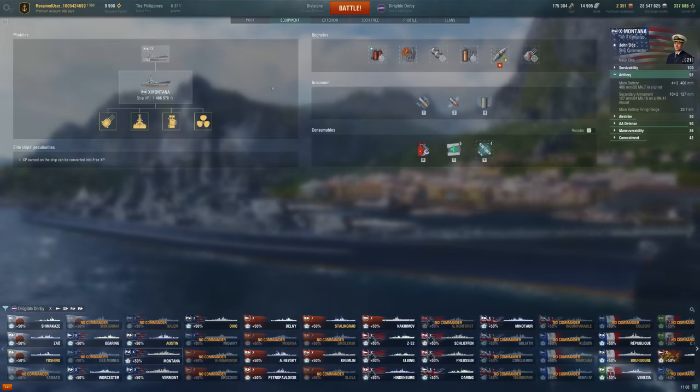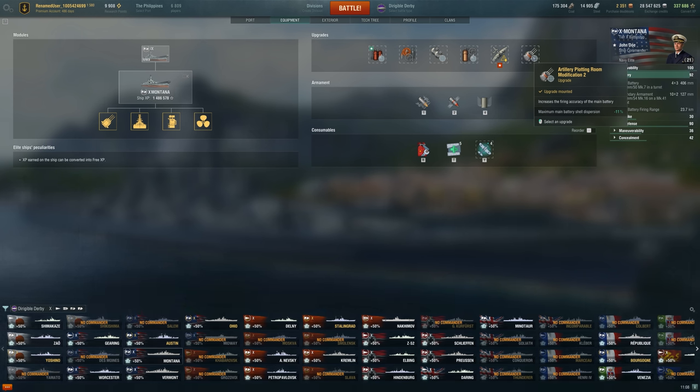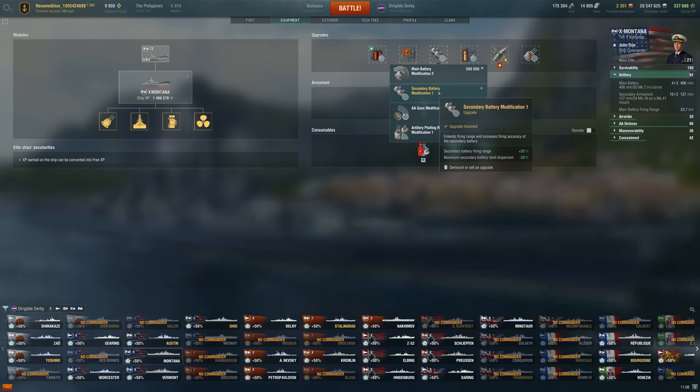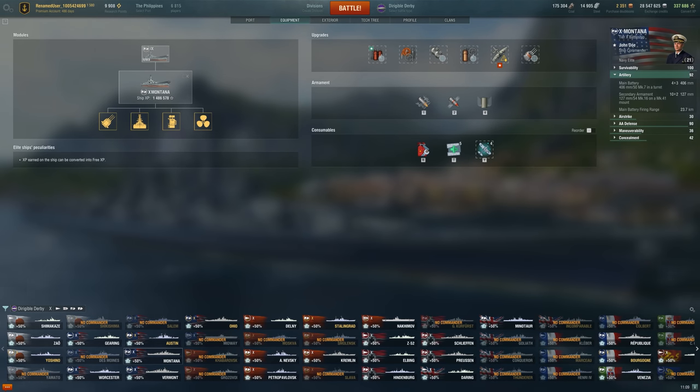Montana really is one of the tankiest ships with these builds — getting a 30-second damage control, incredible healing, and with the upgrade in slot 6, the accuracy is amazing. So even though you're not traditionally the best brawler, it actually works out quite well, especially if you can get those broadsides. There's really no downside to taking secondary battery modification 1 here since in Dirigible Derby you're probably not going to be getting those cross-map shots anyway. Personally though, in random battles I'd probably take artillery plotting room mod 1, since I love those 32.5km snipes you can sometimes get with island-camping cruisers across the entire map.